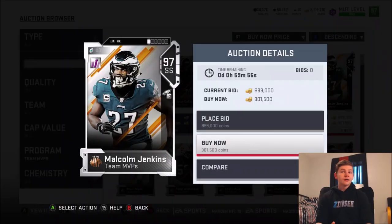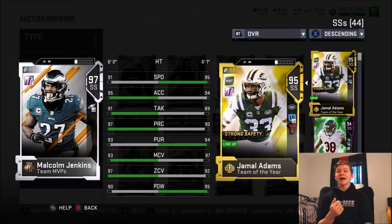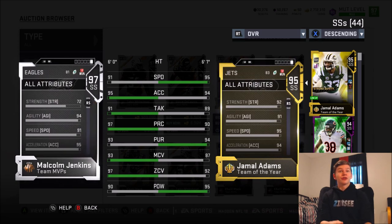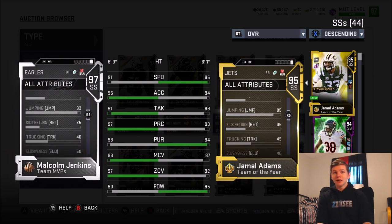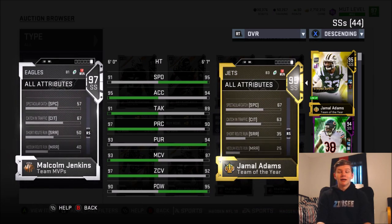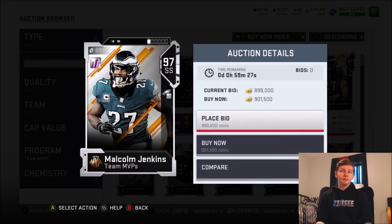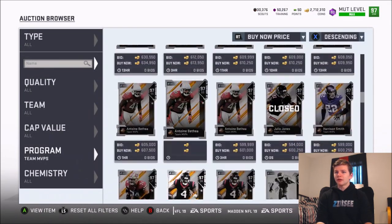Malcolm Jenkins is up so let's look at his stats compared to Jamal Adams. He's got 91 speed, 95 acceleration, 91 tackling, 97 play recognition, 97 zone, 90 power, and 93 man coverage. Coverage-wise he's really really good. 87 catching, 93 jumping, six feet tall. 68 block shed — not too bad. Pretty solid strong safety overall.